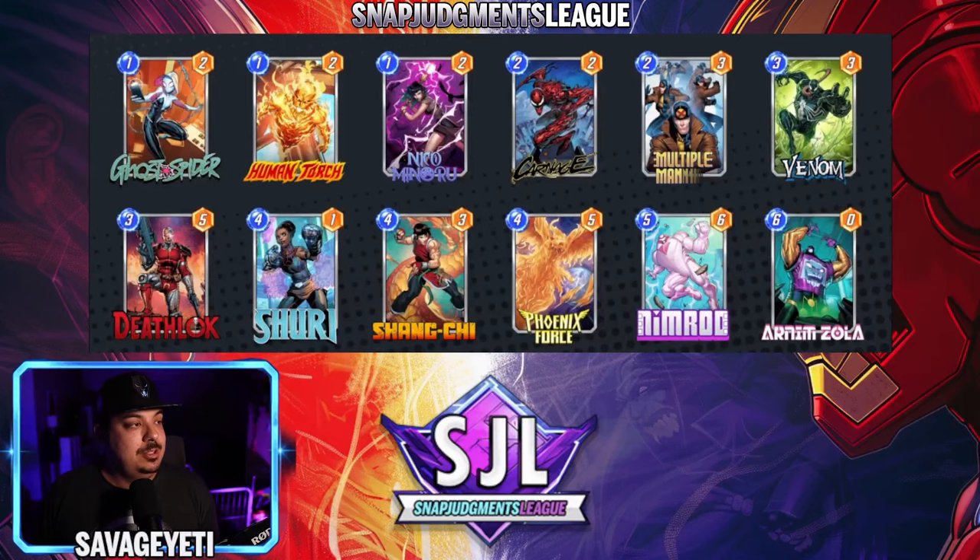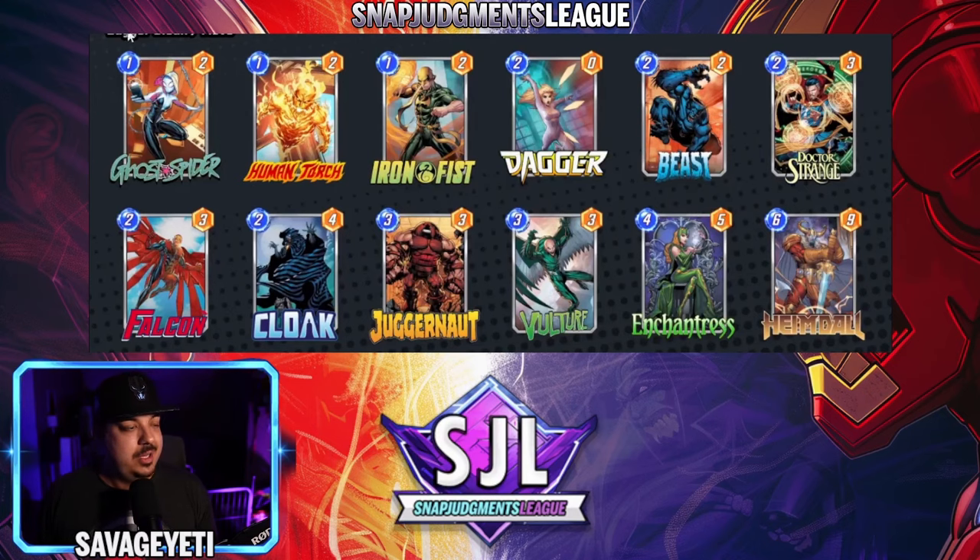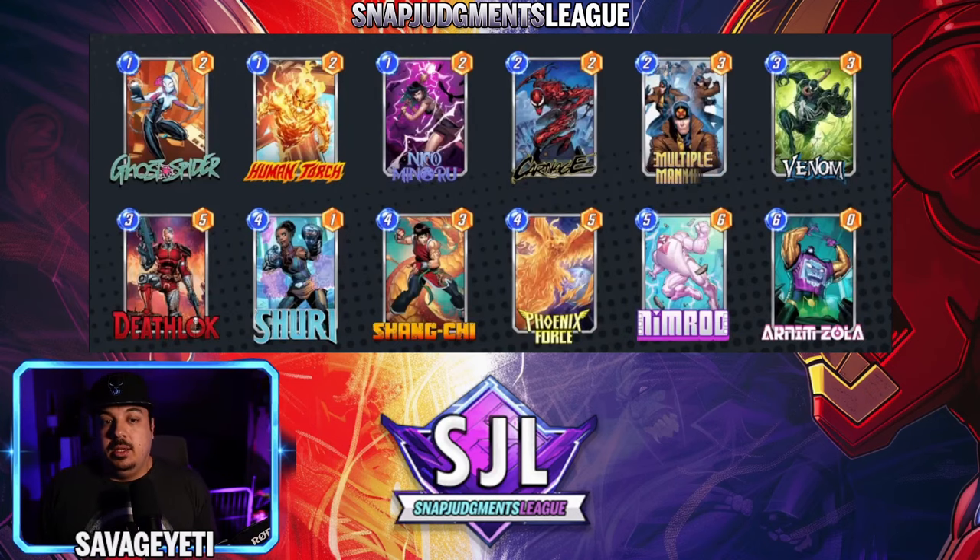Move Bounce is something I haven't played in maybe four or five months — if you haven't tried it, definitely give it a shot. Going up against Goat Seeker's Phoenix Force deck, I think Phoenix Force has the advantage because of the different play lines, how big Phoenix can get, and the Nimrod play lines. Both decks are playing Shang-Chi. Also worth noting Juggernaut is in the Move Bounce list.